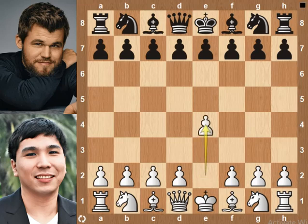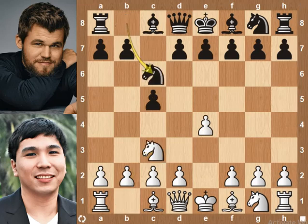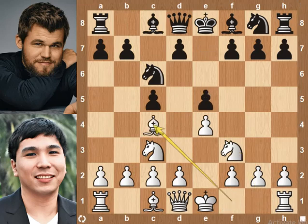Wesley starts with e4. Magnus plays c5. Knight to c3, knight to c6 — the Sicilian Defense, closed variation. Knight to f3, e5. Bishop to c4 develops the bishop and makes way to castle.